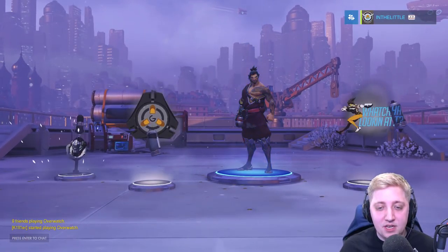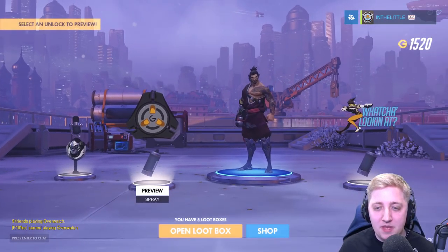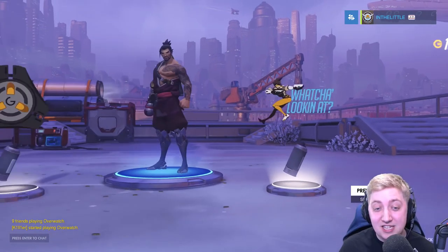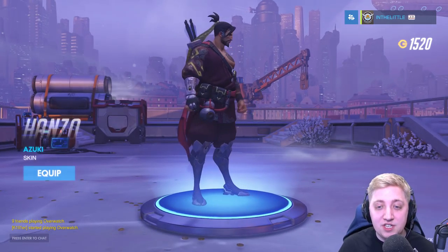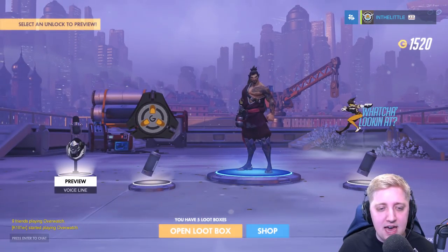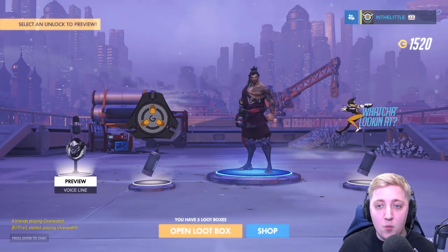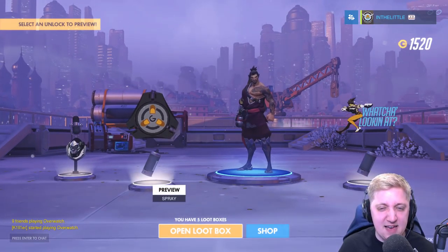One rare. We actually got the pulse bomb as a spray. 'What you looking at?' That's quite good. I prefer the retro head we've got for Tracer, though. We've got a Hanzo skin — which is a red one, or more maroon I guess, but I'm going to leave that as it is. And we've got a line for Winston: 'The power of science.' Not that into that.